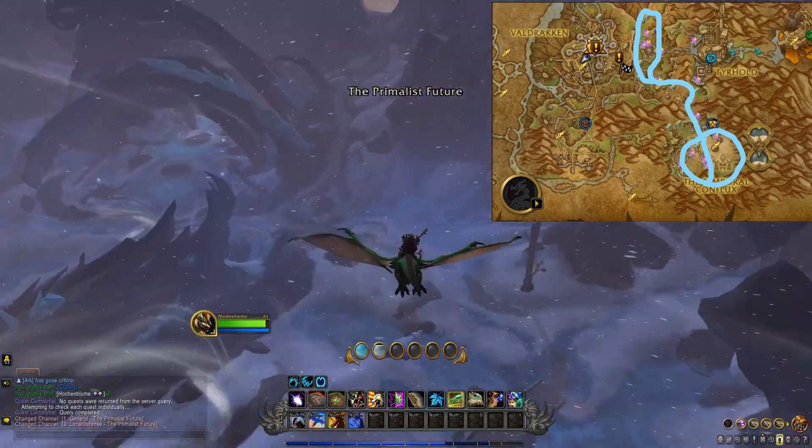My second favorite route is this one here in the Waking Shores. I'll have both of these listed below for those of you that want to import them straight into your routes add-on. This one is simply a pathing loop that follows the waterways here in the Waking Shores. This one is great for getting severite and draconium ores, and if you're wanting to optimize this a little bit further then you should be paired with herbalism. If you're needing help picking professions then make sure you check out my beginner guide to Dragonflight gold making coming soon.